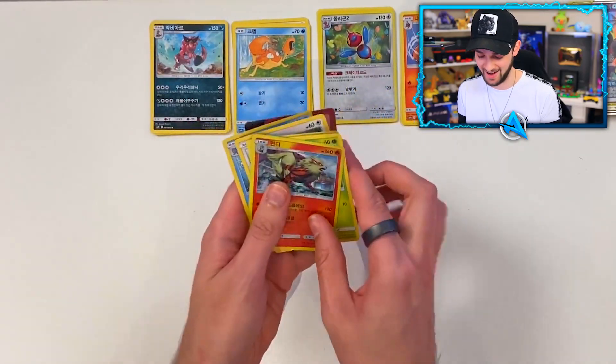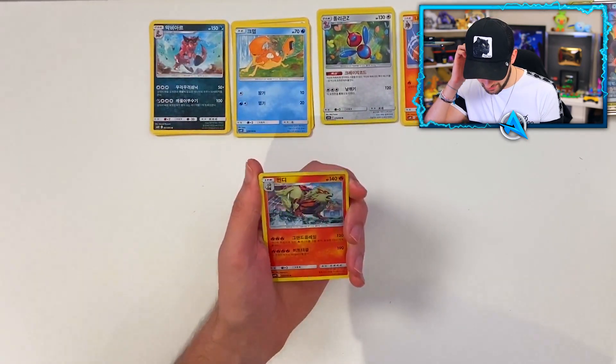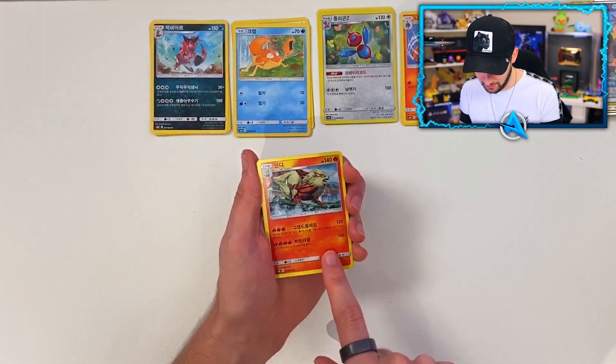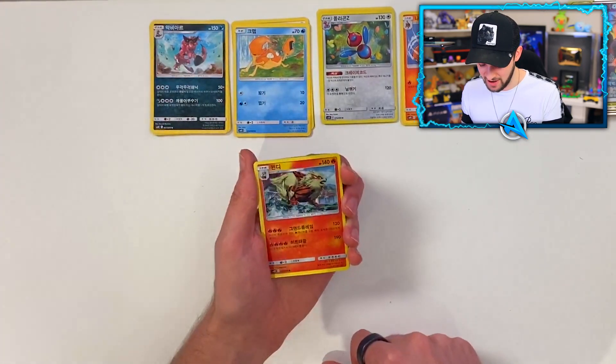Oh, that is sick! Look at that - holo Arcanine! He's got the Poké gym behind him. I don't know what any of the words mean, but he can hit seriously hard and has a lot of HP. That's awesome! And if you guys haven't seen it already - since doing the Pokémon haul video, I went to the London Pokémon pop-up shop.